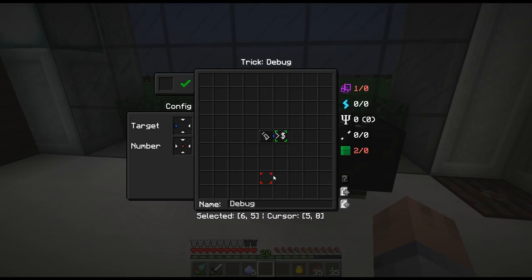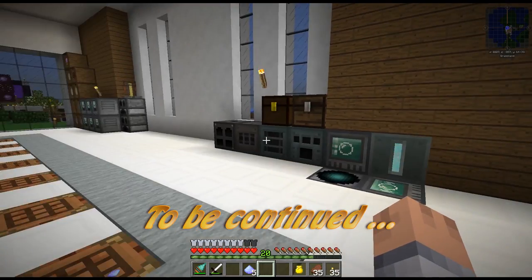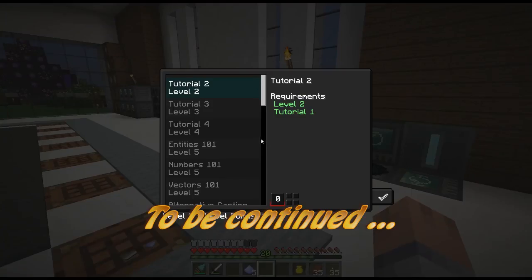You're going to see a string of numbers and letters for the export codes. Anyway, now that we've got this — we're not holding anything so we press C — we leveled up! We're going to learn tutorial two.